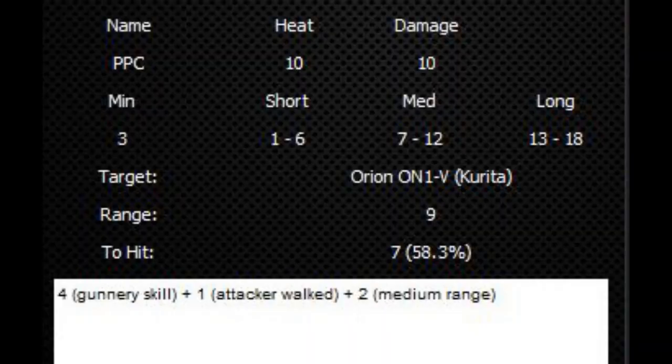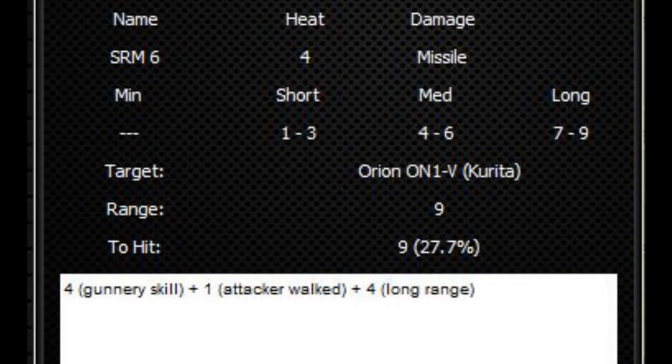The reason is that the long-range weapons are easier to hit with, even at some of the moderate ranges where you start to be able to shoot the short-range weapons. If we take a look at what happens at range 9 in this example, where my Warhammer is looking at firing at this Orion, you'll see the PPC has a to-hit number of 7 at range 9. On the other hand, my SRMs and medium lasers have a to-hit number of 9, which is quite a bit lower probability of hitting at that range.